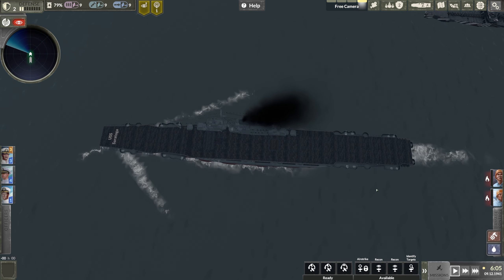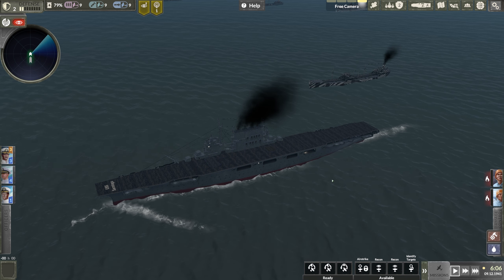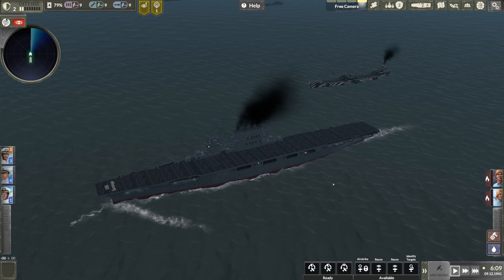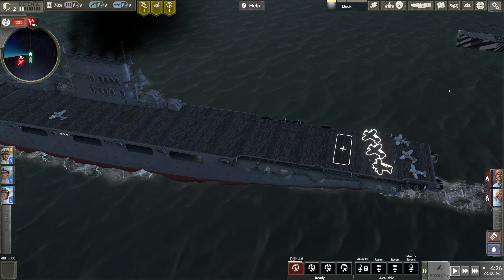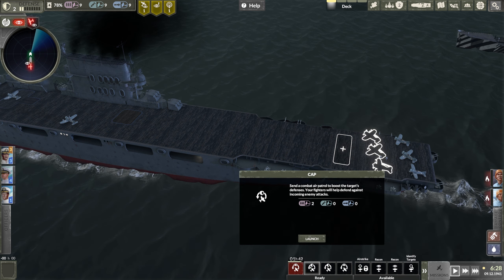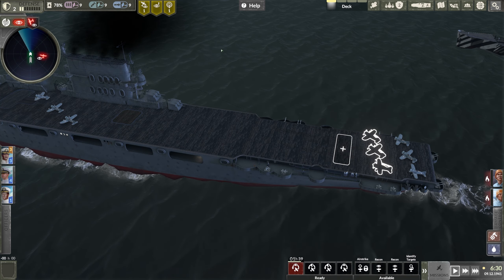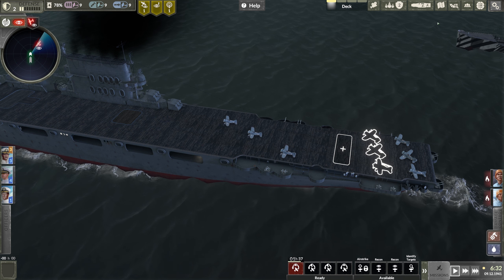This is our carrier, the USS Saratoga. I forgot to change the name — meant to make it the USS Temporary so we could come up with a name, but for this mission it'll be the USS Saratoga. We're being scouted, so we're gonna take care of the scouts right away with some fighters. We can do the counter scouts mission over here. As soon as that's ready we're gonna launch it right away, hopefully keep us invisible for the time being. While we do that, I'll run you through a little bit of the menu.